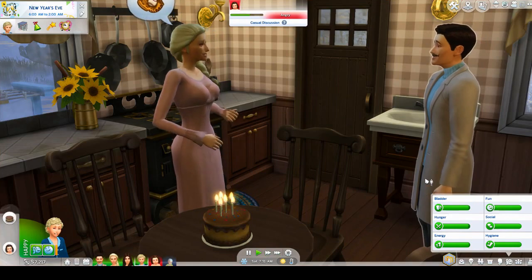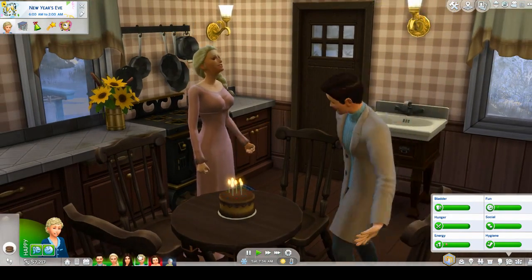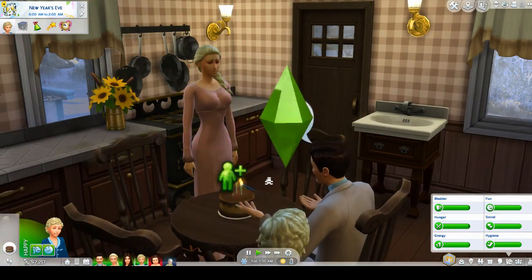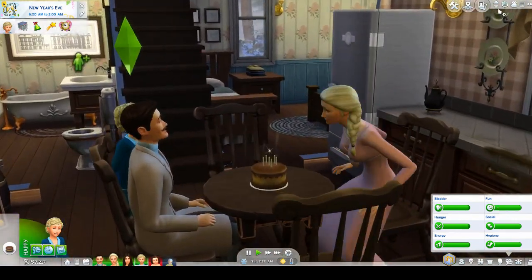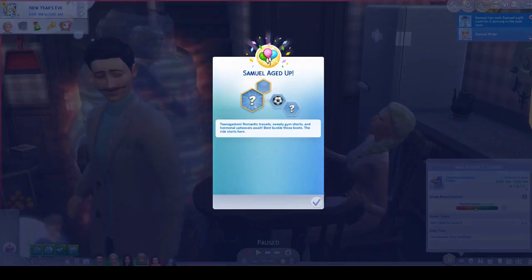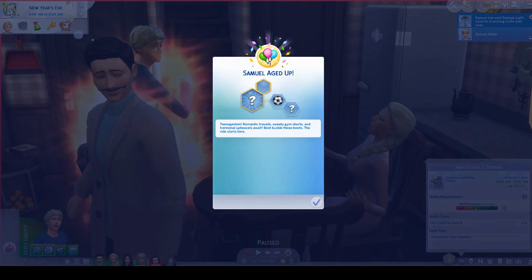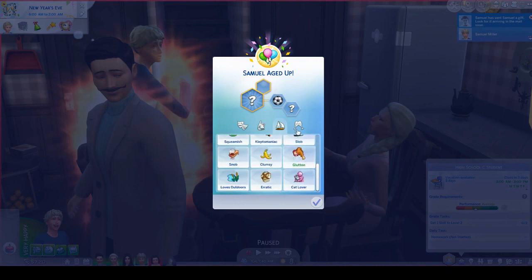Hey guys, it's Simqueen and this is part 47 of the Decades Challenge. In this part, we're starting with Samuel's birthday — he's actually going to be a teenager, so he's already blowing out his candles. I got a meal cut to make him a cake and I'm going to randomize his trait now. He actually got family-oriented, so that's good. He's not our main Sim, he's not the heir, but that's okay.